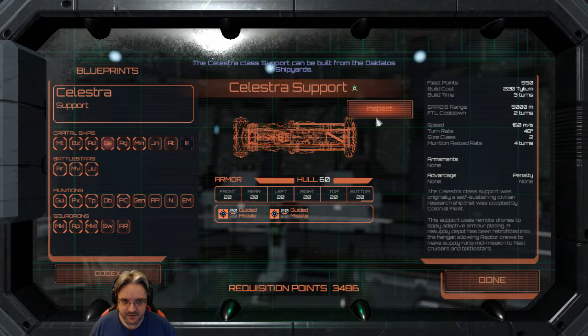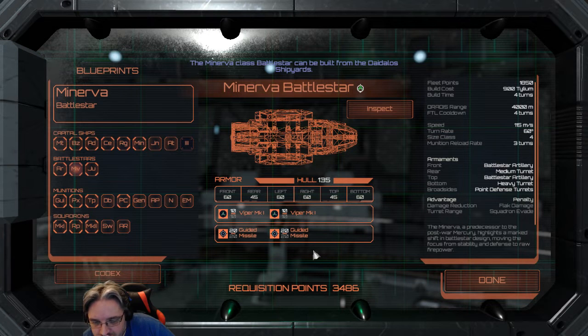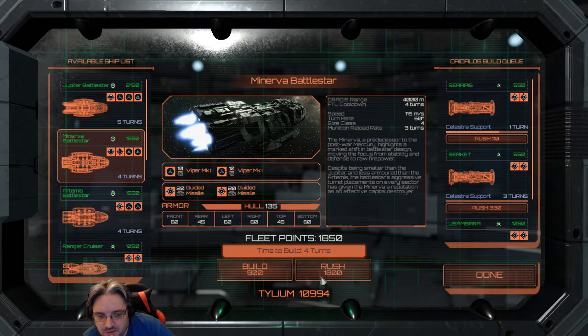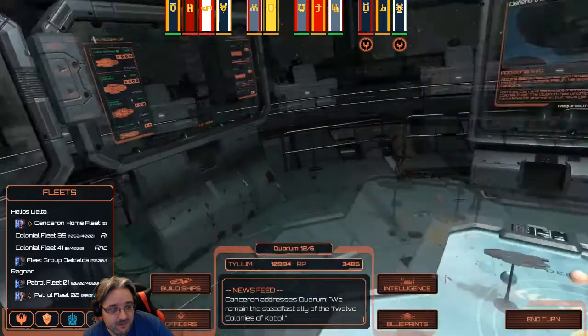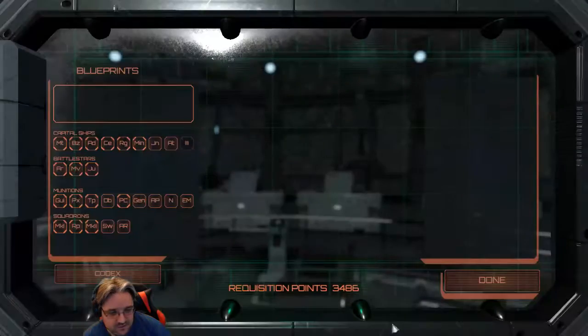I picked up the Celestra blueprint last time, which is good. Now I've got the Minerva. The main issue with the Minerva is it has a really small flak barrage — it costs 900 and you have 1,850 in fleet power. Let's look at officers first rather than blueprints.